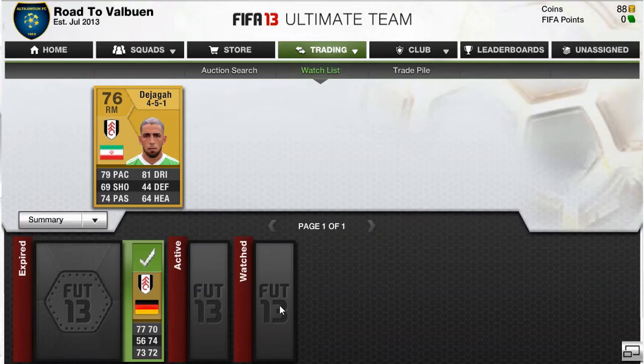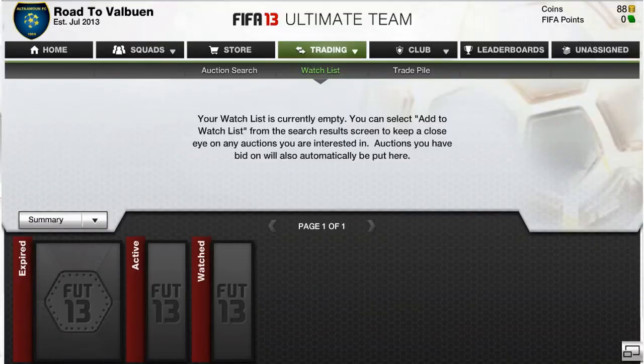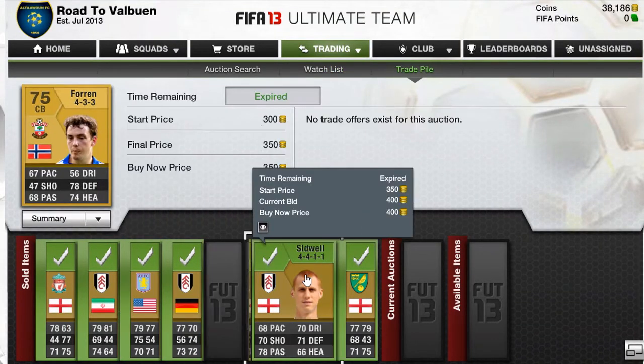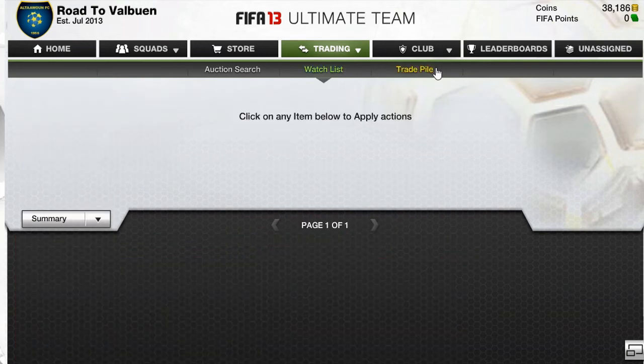I listed Kelly up for 500. Then we have a Refu which we listed for 400, and as you can see all the players sold on the first go, which was quite nice. It's quite a decent trading method to use if you don't have many coins, and I would recommend it.